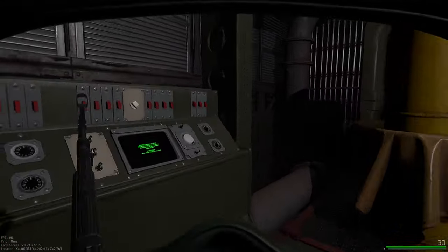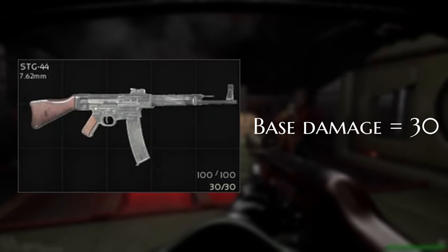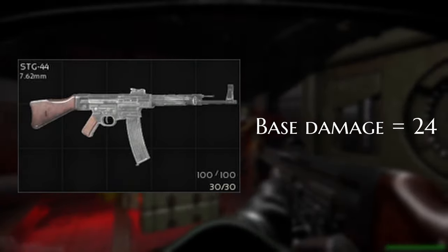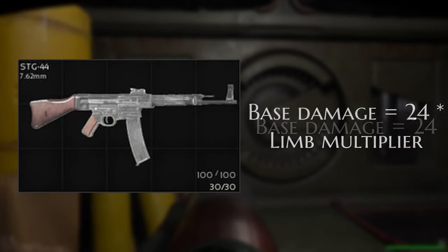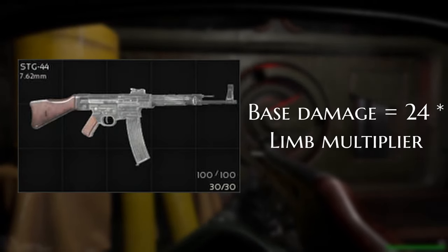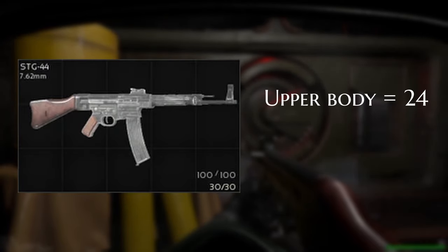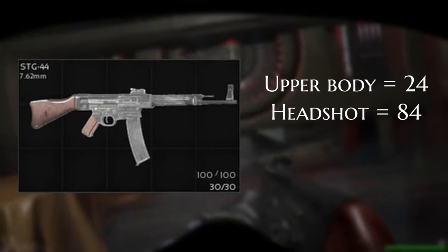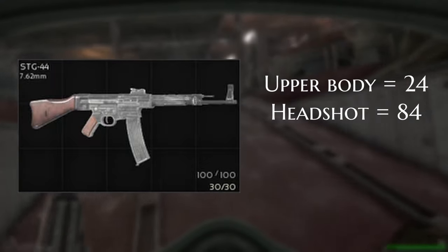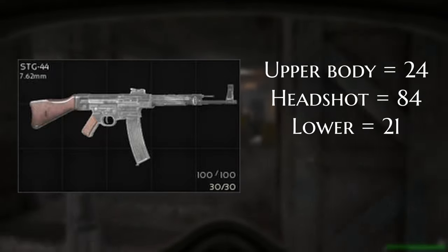As an example, let's use the STG44. It has a base damage of 30. If you're wearing class 6 armor, that damage is brought down to 24, and then you would apply the limb multiplier — except for legs, as there is currently no leg armor, and they are not protected by chest armor either. So that would mean 24 damage if the shot hits you on the upper body. If the person gets a headshot on you, that would equate to 84 damage. Lower body damage is consistent at 21 damage, as there is no leg armor.